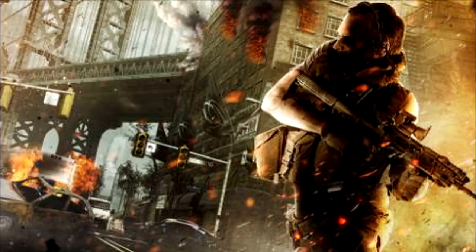Another face-off map is called Intersection. The description says: downtown Manhattan provides the backdrop for Intersection, where a tightly packed two-block battle zone allows players to fight on the first and second floors of surrounding buildings.